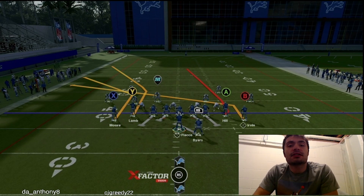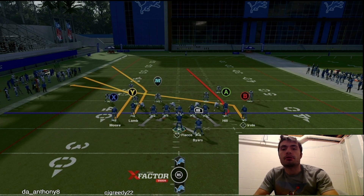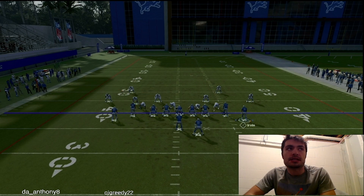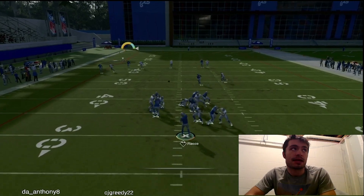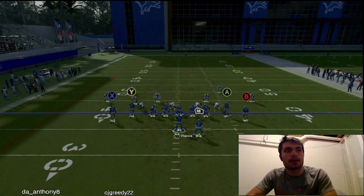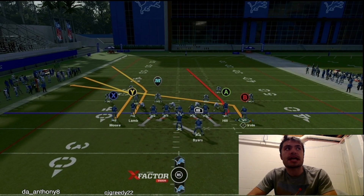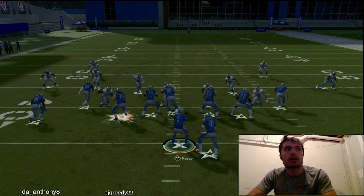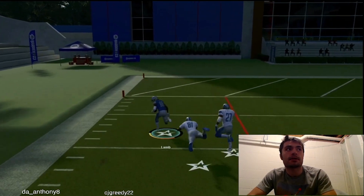For the last receiver to look at versus this Cover Zero defense — let's say the opponent lurks low, lurks the slant, or the short corner, and we have time — we give CD Lamb a chance on this deep corner route. Snap the ball, and CD Lamb lights up for a crazy laser over the top of the defense. Motion out Michael Urban before he sets, snap the ball, and CD Lamb absolutely fries his defender for a touchdown.